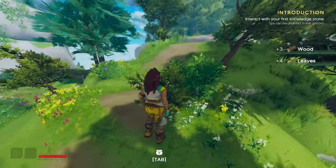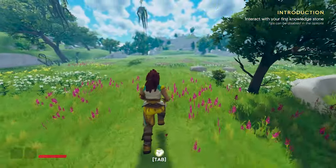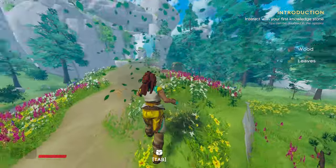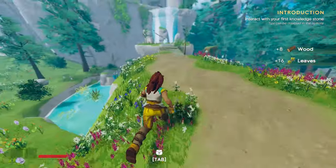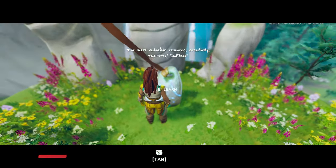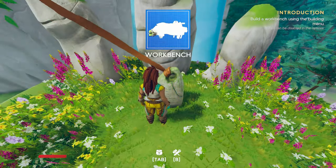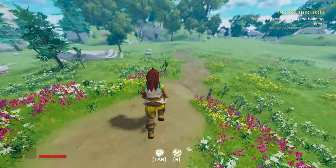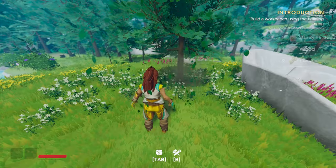Now it says interact with your first knowledge stone. We're going to find that stone up here. This is where I decided I want to record and share the journey with you, so once we've accessed the knowledge stone, this is where my pre-knowledge ends. We learn something here by pressing and holding E, and we get a workbench, which is quite useful in crafting games. So build a workbench using the build menu — build is B.